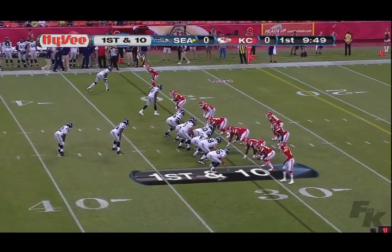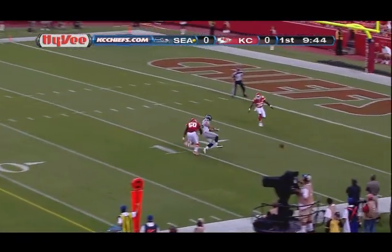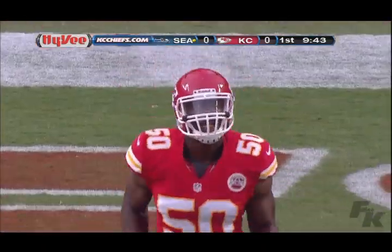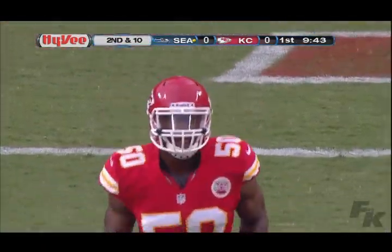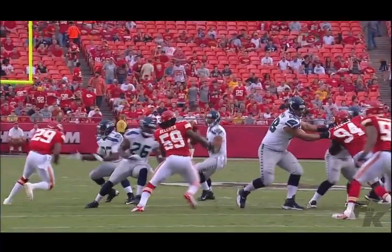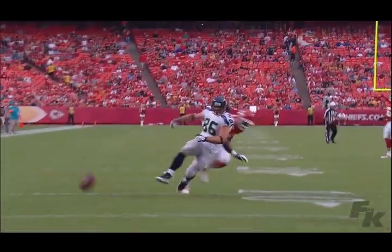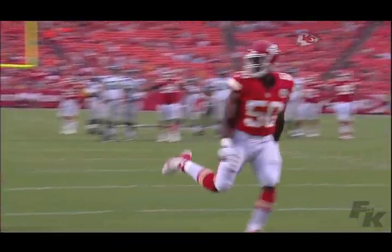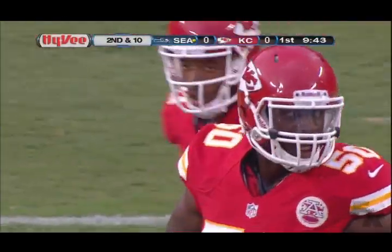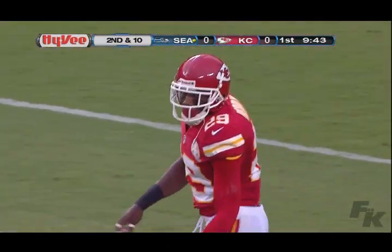At the Kansas City 31, Wilson goes back under center with Turbin as the tailback. Play fake, here comes the rush — gets it away down the middle of the field — incomplete, just over the outstretched hands of tight end Zach Miller, falling incomplete inside the ten-yard line. Second down and ten upcoming. That's exactly the matchup you want — Zach Miller down the seam, one-on-one with a linebacker. That throw wasn't far off, but it's the right place to throw it.